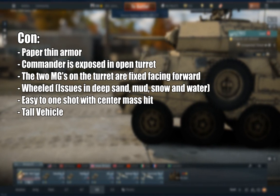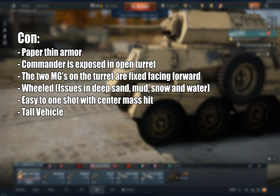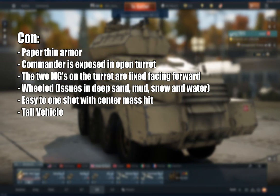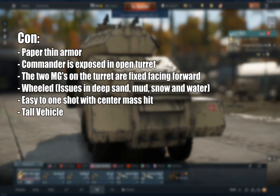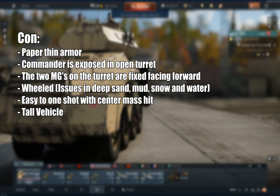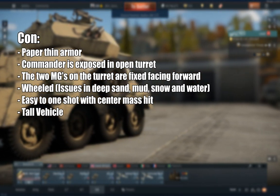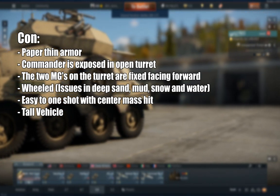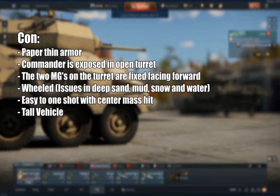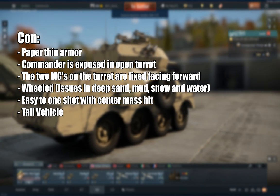Some of the cons: paper thin armor, the commander is exposed in the open turret, the two machine guns on the turret are fixed and forward so you can't really use them against aircraft, it's wheeled so you'll have issues in deep sand, mud, snow, and water. And it's actually quite easy to one-shot with a center mass hit because the whole crew minus the driver are bunched up together in the middle of the vehicle. And looking at the vehicle from the side, you have a very tall profile.